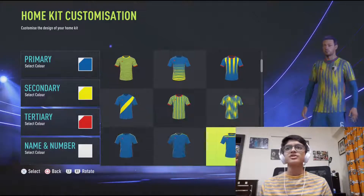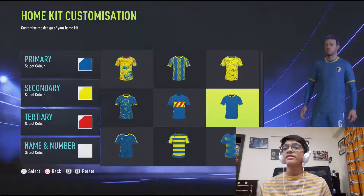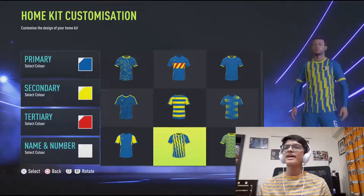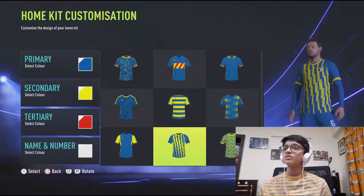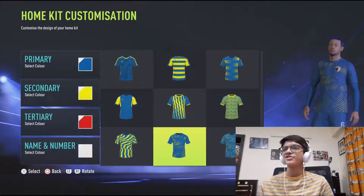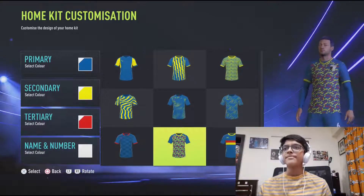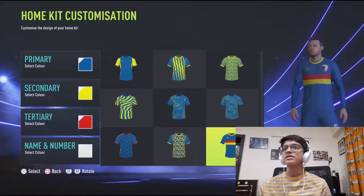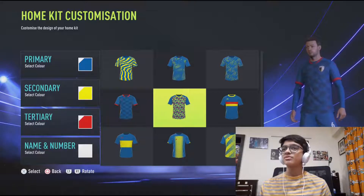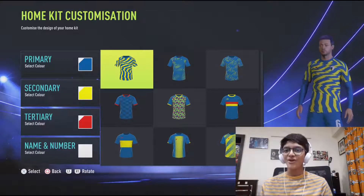For the realism of it, we're going to choose Puma kits for the first season. Looking through the Puma kits — this looks nice, but the stripes are a bit too basic. This one looks good. This looks a bit dirty to be honest. This doesn't look bad either. This is interesting — okay that's EA Sports, we're sticking with Puma. You know what, yes, I'm going with this. This is our home kit.